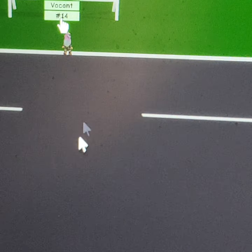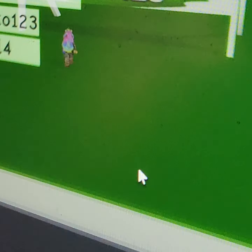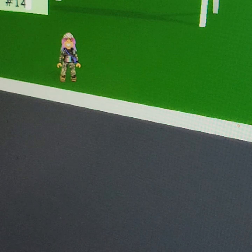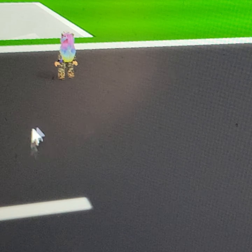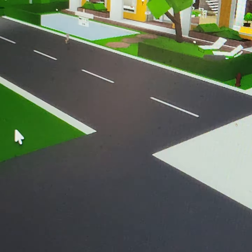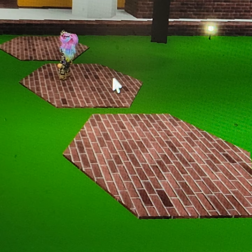We've made it to our next destination, which is buying a house. There are some houses in Brookhaven that do really cool things. I'm picking my house right now — you should pick the orange gaming house, the one that says AI on it. It's orange with a pool in the front and it's a gamer house. You should pick this house because it is pretty awesome.